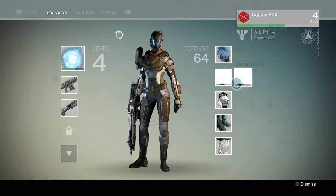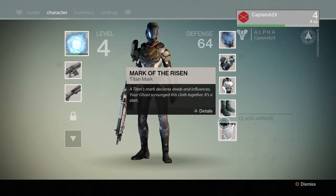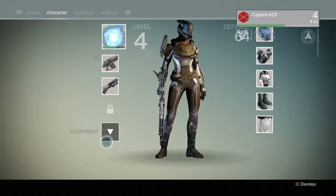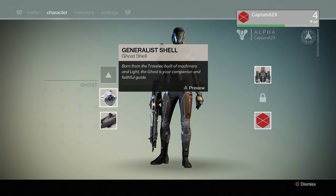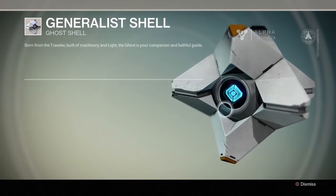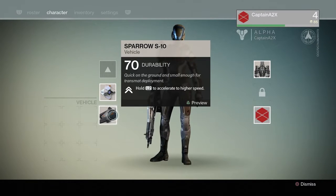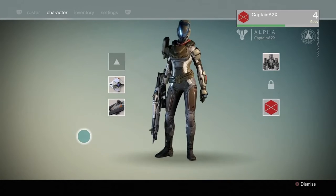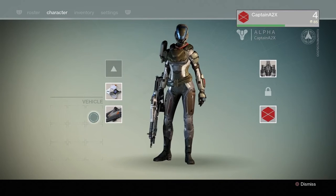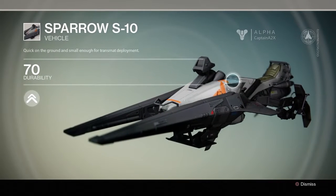You have your general armor stuff — gauntlets and other pieces — which do change with what you collect. There's a 'Mark' item I'm not too sure about, so we'll leave that alone. Your ghost shell — currently the generic white — can be changed. You can also change your bike; there are nine slots here, so you may be able to have nine different vehicles in your inventory, and hopefully you can change the vehicle color too.